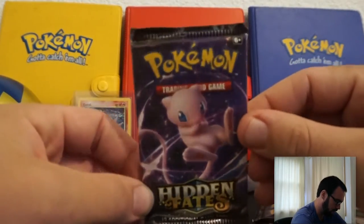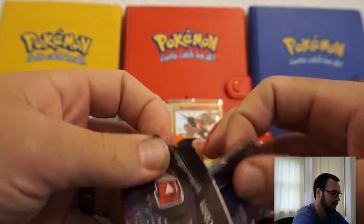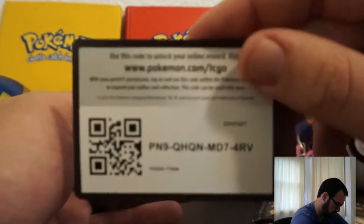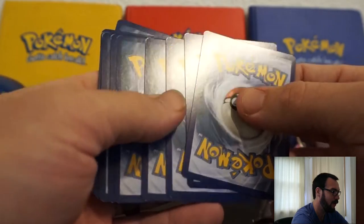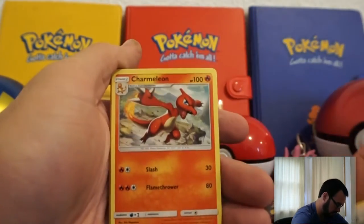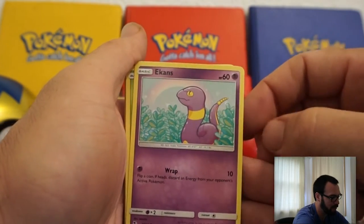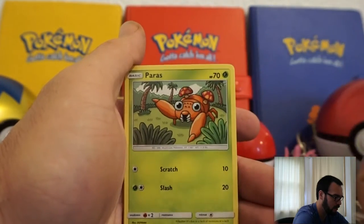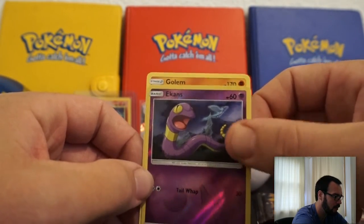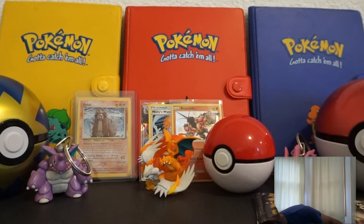Mew is up next. Energy, Sabrina, suggestion, Charmeleon, Misty's Determination — twerk it! Sableye — I love the artwork in this, it's great. Caterpie, Charmander — oh, reverse holo Ekans. I like this artwork better because it has Articuno in the background. And we have a regular rare Golem. Whatever you guys call them — you can drop stuff in the comments.